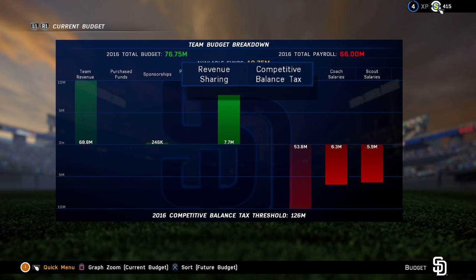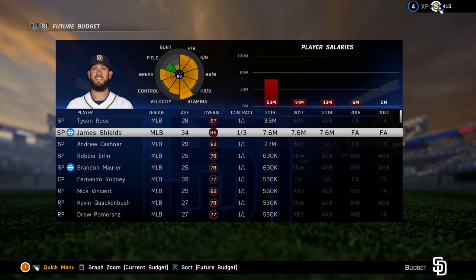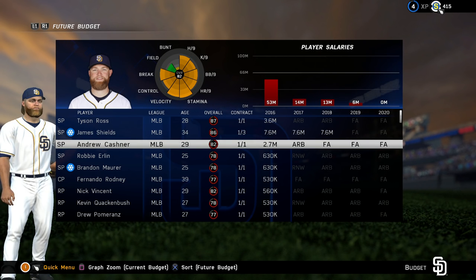Revenue sharing and the competitive balance tax — both are based on real-life systems used in the majors. We also added a section on the budget screen where you can view your future contract obligations and each player's service time status. You'll want to keep an eye on your commitments for the year when your star player hits free agency and is due for a big raise.